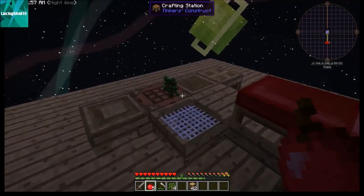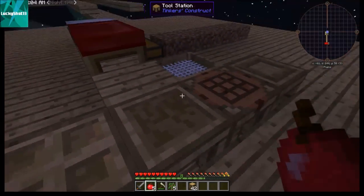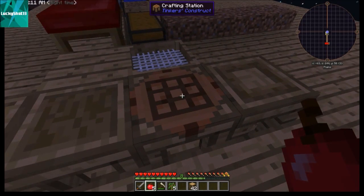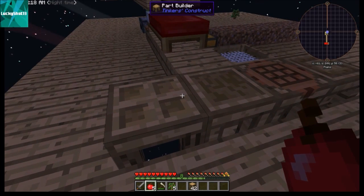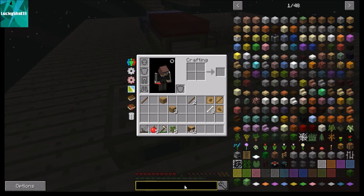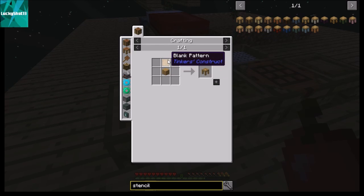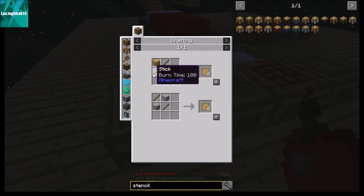What you need to make tools in Tinker's Construct is basically these things: a stencil table, a crafting station, a tool station, and a part builder. The stencil table recipe is easy — it's just a blank pattern and some oak wood planks. A blank pattern gives you four; it's two sticks and two planks each in a diagonal line.